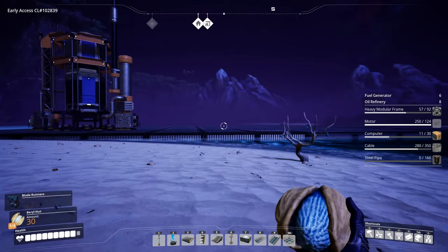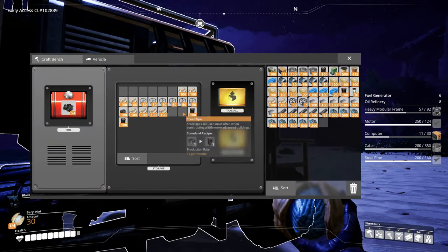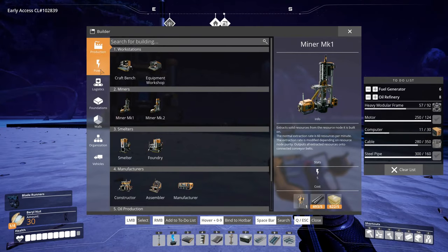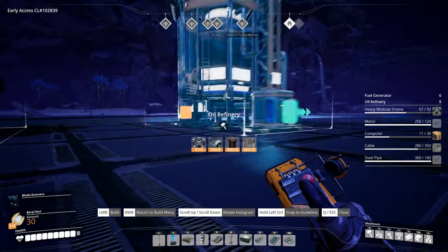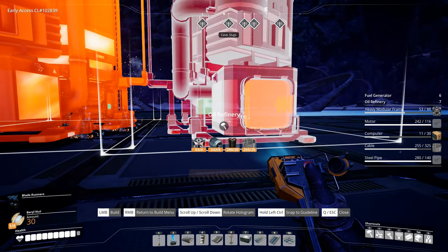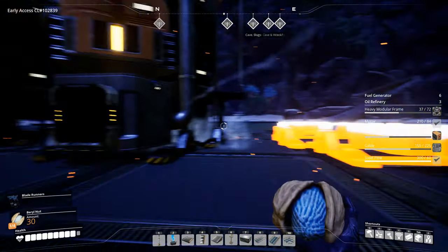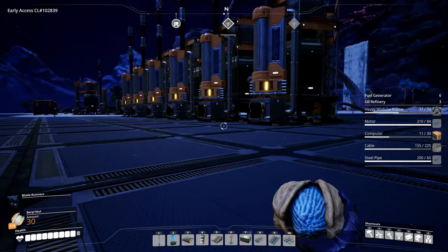We need some steel pipe - we have that. What can we make? Production: oil refinery. Let's make as many as we can. One, two, three, four, five - okay, five oil refineries. That'll have to do for now. Then we need fuel generators.